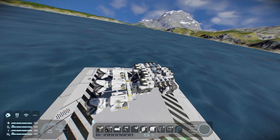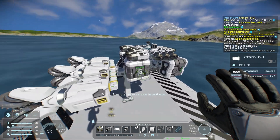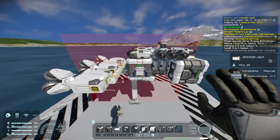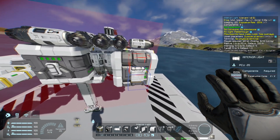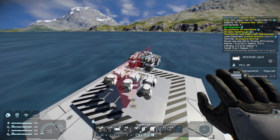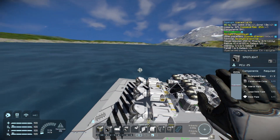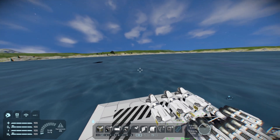The final step is to add on some little features like lights. I like to have lights on my mining ships because it helps a lot when flying in the dark or inside a cave. So I'm just going to add some around here, some on the back, and then some spotlights on the front, which will let us view things in a nice illuminated glow.